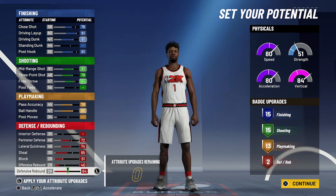So that's 15 finishing, 15 shooting, 13 playmaking, and two defense and rebounding badges — for a total of 45 badges.